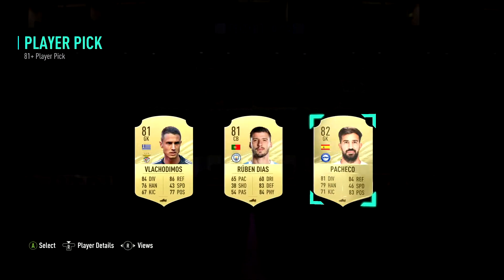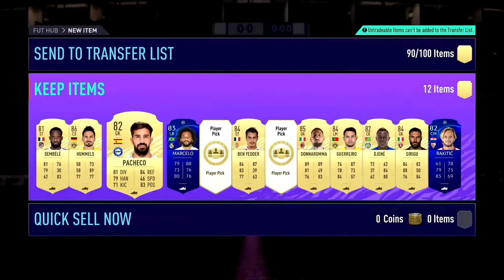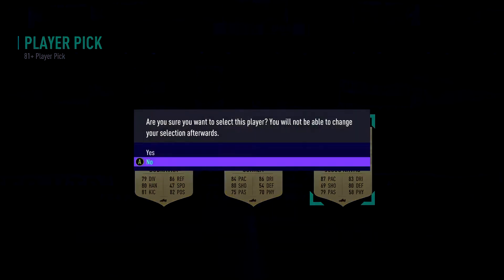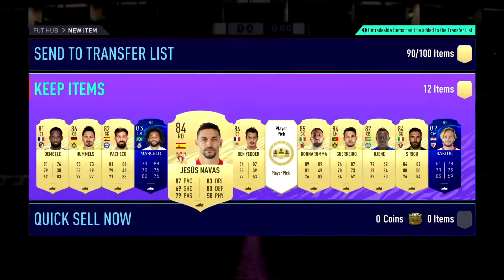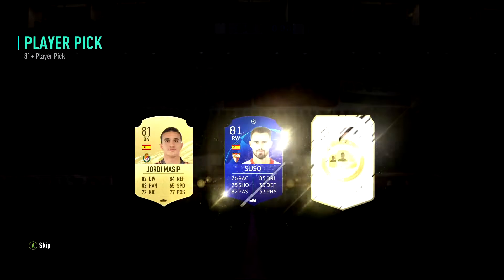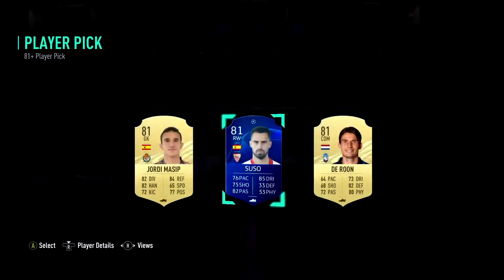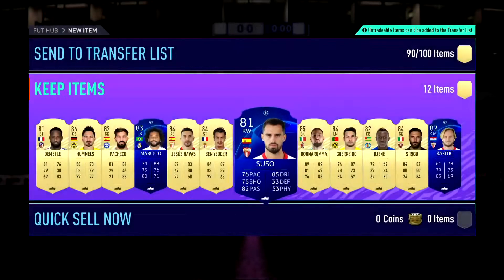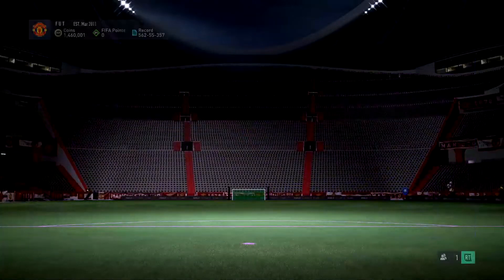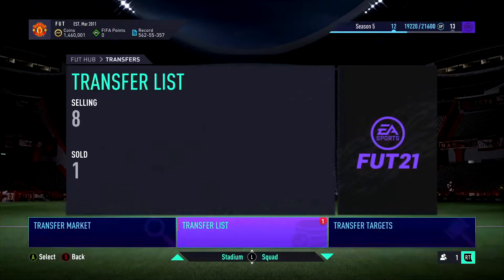I still haven't packed a birthday card or any promo cards, but I can't really moan - packing a 1.2 mil icon, the first ever icon as well. That's the first set done. I'll pick him up because I can do some of the SBCs, and then I'll probably build some more and bring you back on them.